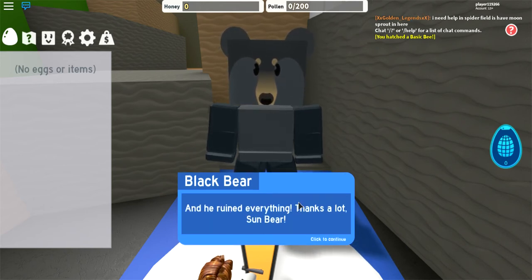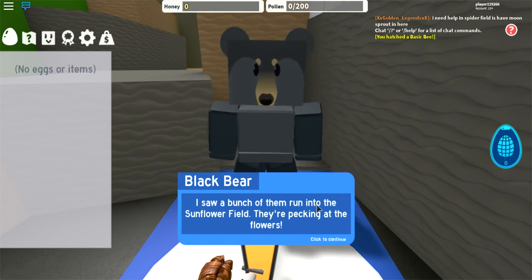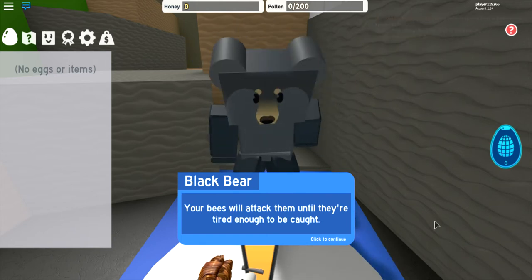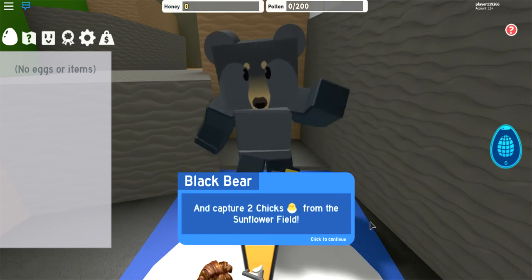Thanks a lot, Sun Bear. His eggs have hatched into invasive chicks — they're causing havoc all over the place. I saw a bunch of them run into the sunflower field; they're pecking at the flowers. Only your bees can stop them. Collect pollen and eventually the chicks will pop out. Your bees will attack them until they're tired enough to be caught. Collect 300 pollen from the sunflower field, and capture two chicks from the sunflower field.